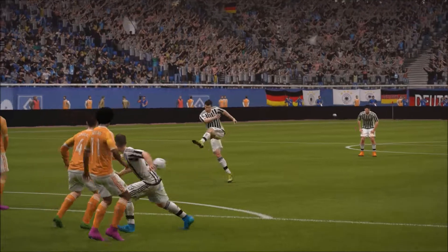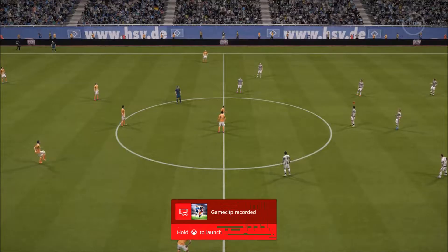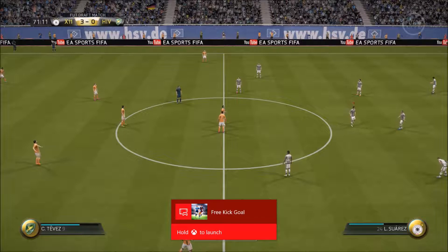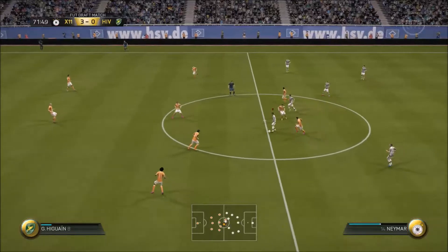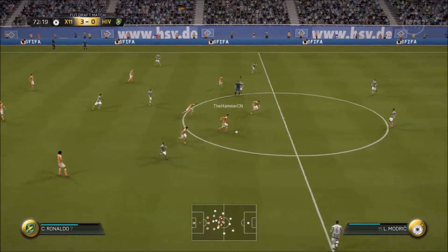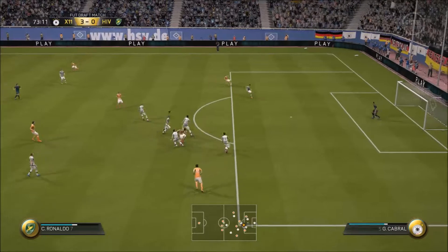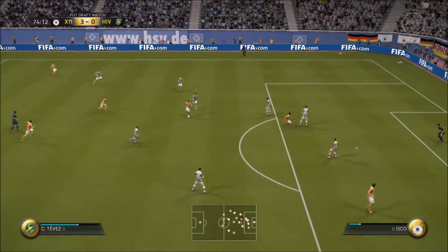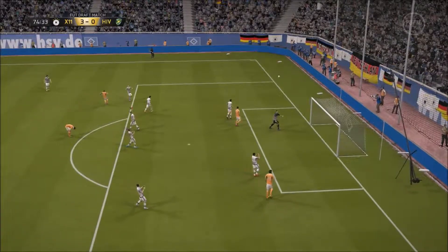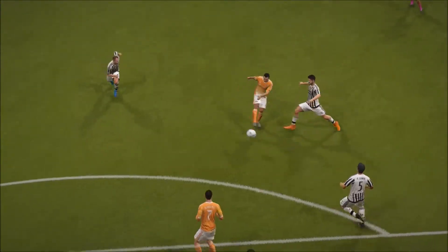Gareth Bale scores two goals, Neymar gets the assist again — that's come from Neymar's hard work. What a great start to a new Foot Draft. Bale with the free kick — if I could get it around the wall low enough the keeper was getting nowhere near it. Steps over it, hits it low, hits it hard — right in the corner. Three-nil: Gareth Bale two goals, one for Iniesta. Neymar hasn't got on the scoresheet but he's been pivotal and instrumental. Look at how good he is on the ball — this guy cannot defend against him.